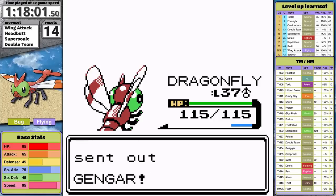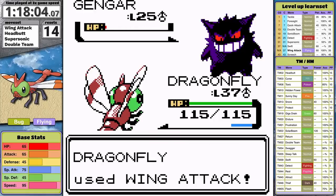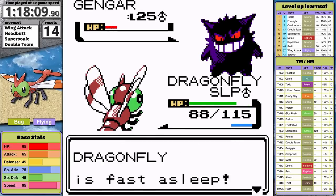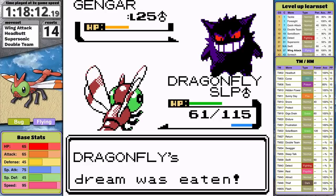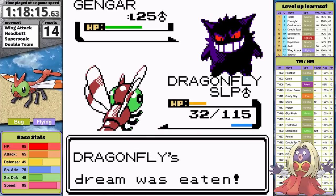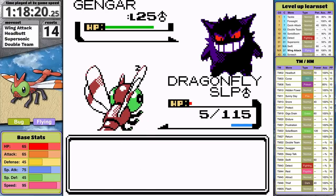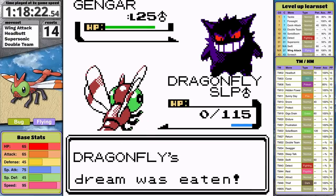Then Gengar comes out. I use Wing Attack but the trolley ghost survives and puts Yanma to sleep. I'm now reflecting on the fact that I said Gengar never puts my Pokemon to sleep in my last Johto video — I clearly jinxed this fight. Gengar uses Dream Eater five times and Yanma faints. Again, at level 37.